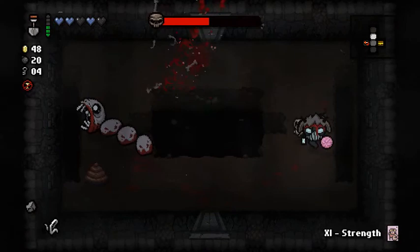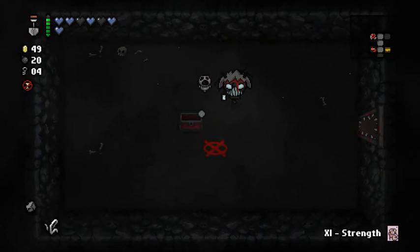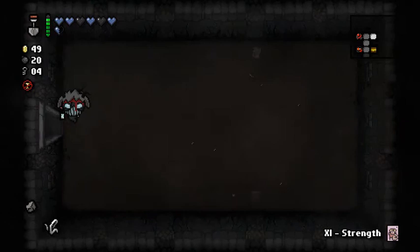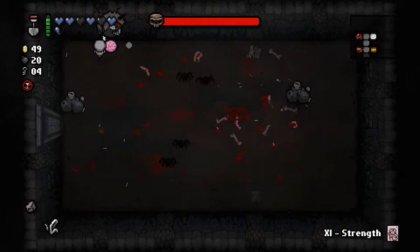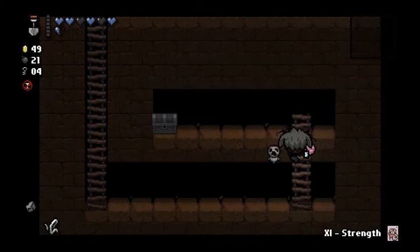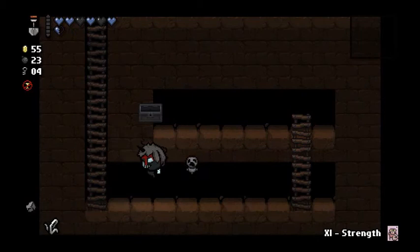That could've been worse. That soul heart came in at a good time. So did that one - beautiful. I gotta realize you can't just bomb out of special rooms these days. Those blasts were way too close to me. When you get the four-way shot, that could be real bad. So I should avoid getting lock-up pills because otherwise I'm gonna get this effect way too frequently. Oh, there's our trap door. That wasn't too bad - that was a good haul. I was kinda hoping for a pedestal item though.